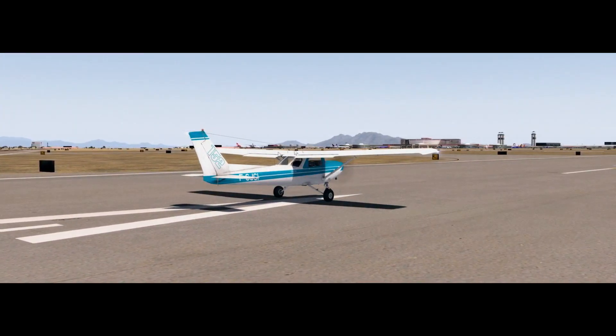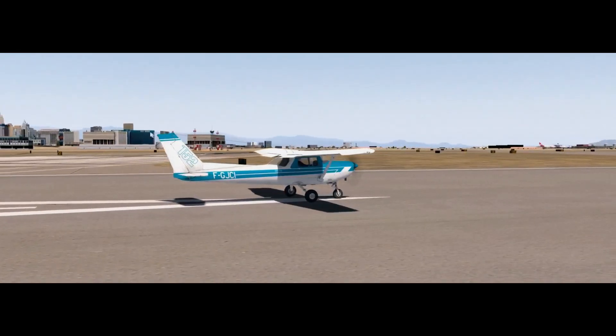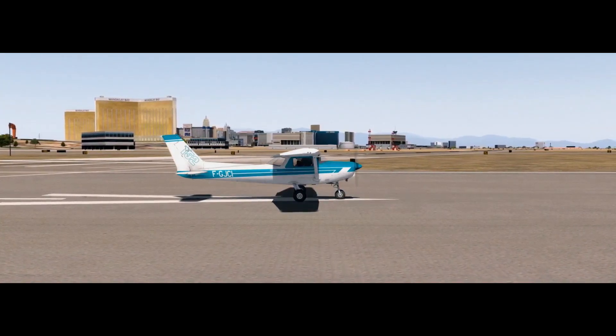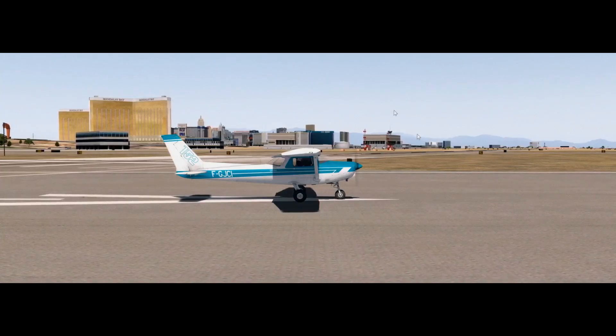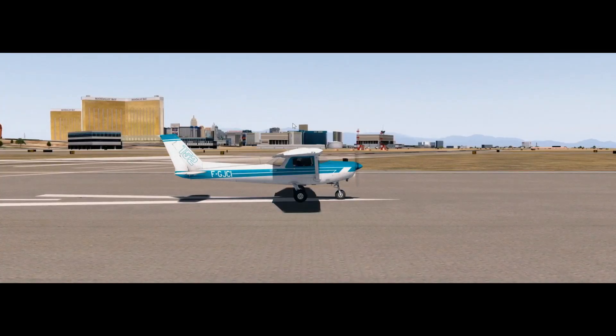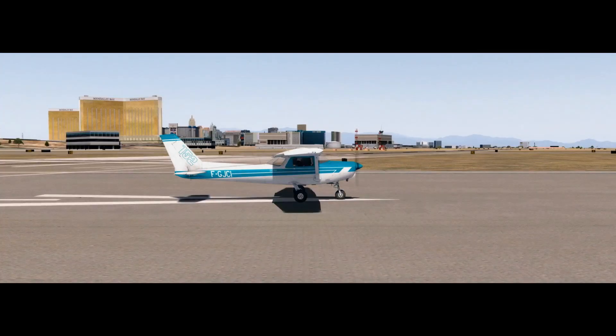Spinning around here, looking at the markings — I can see a couple of black boxes. There is the city of Vegas, brought to us by Prepar3D version 4 and Orbex Global Base. Orbex Global Base has replaced all the land class textures, but the buildings themselves are what Prepar3D is giving us, which honestly doesn't look too bad. There are also a few buildings from Rex Airport HD.